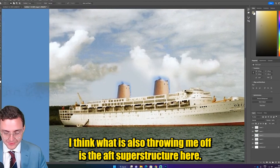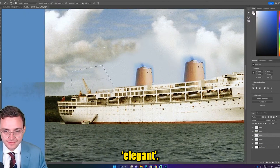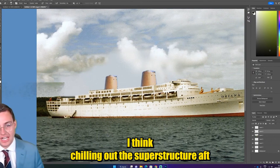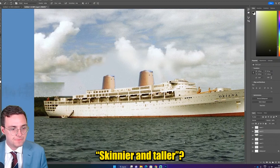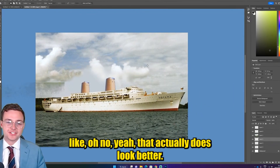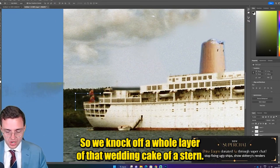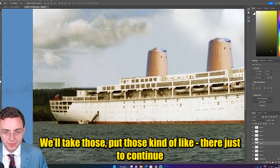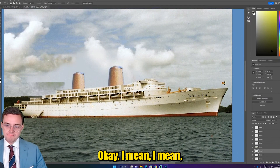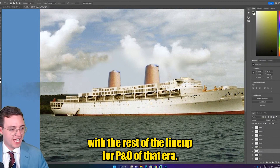I think what is also throwing me off is the aft superstructure here. So let's play around with this a little bit — we're going to step it down a little bit more and make it just a little more elegant. Just got rid of that crane because again, none of this is for functionality — this is purely for looks. I think chilling out the superstructure aft and stepping that has made it look nicer. Skinnier and taller — you want the funnels taller? That actually does look better. That does look nice. So we knock off a whole layer of that wedding cake of a stern and take those and put those kind of like there — that could be like an observation lounge. It's not at all cohesive with the rest of the lineup for P&O of that era.